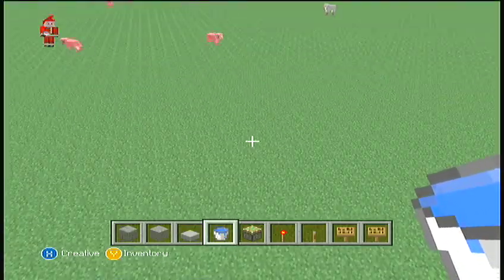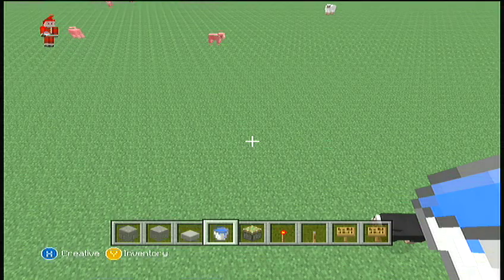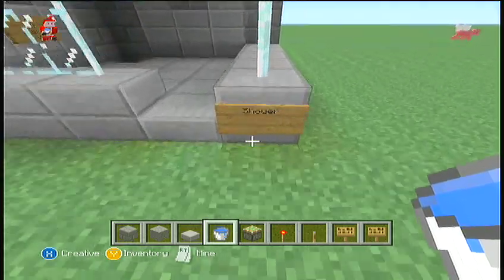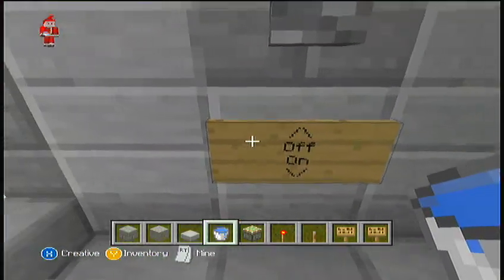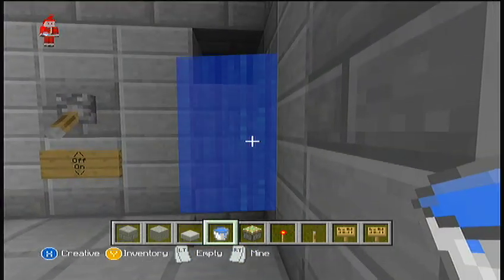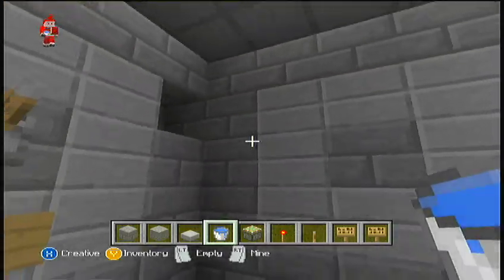The first thing that I'm going to do on Xbox Minecraft is show you how to build a working shower. Here it is — it's a shower, and it says off and on. You flick it, it goes on, it goes off. It's quite simple to make.